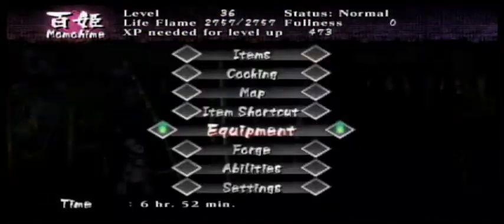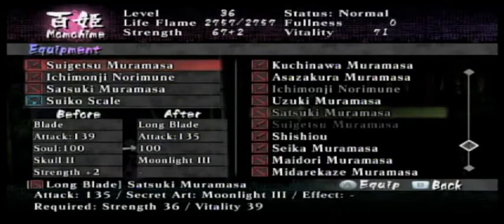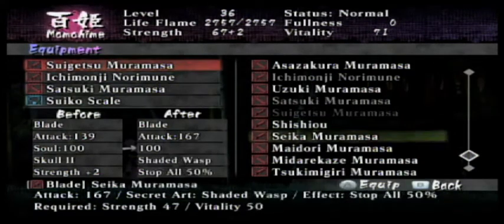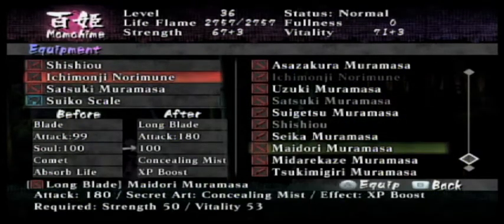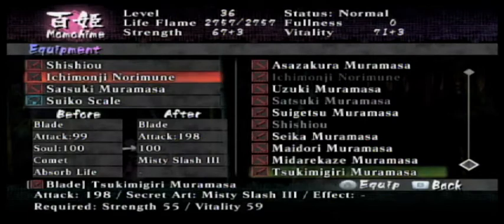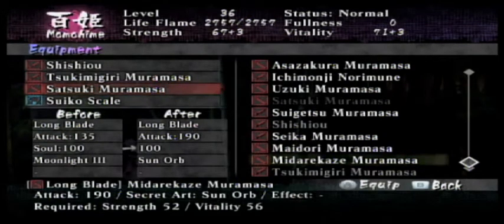Alright, so let's go ahead and check equipment. I always like to keep two blades and a long blade, so let's check this out real quick. The Shishuo is a regular blade — Secret Art Universe, and Strength and Vitality plus three. I like that. We got another one — the Seika Muramasa. Misty Slash three! I like that. Let's go with the Shishuo for now. We're gonna replace this one with the Tsukimigiri Muramasa, and the Satsuki Muramasa we're going to replace with the Midarikaze Muramasa.